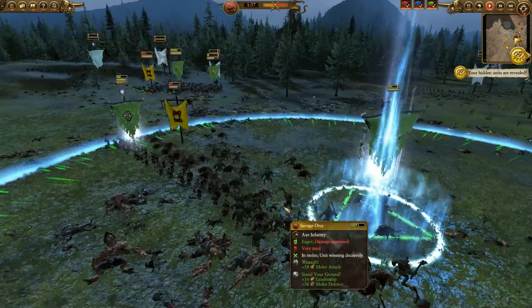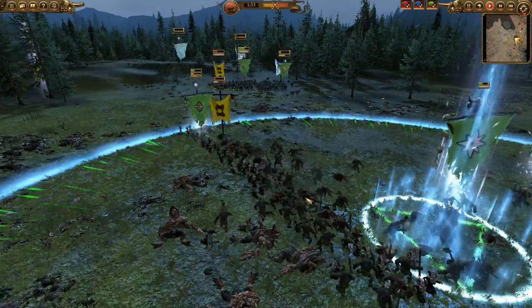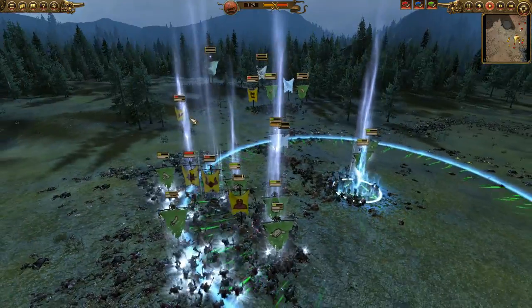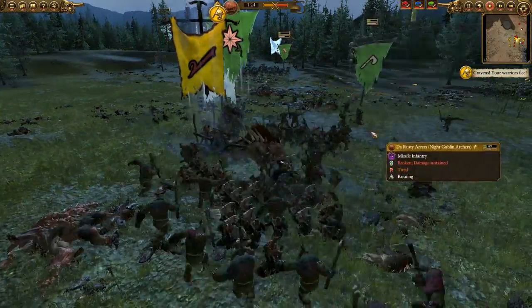Here you can see the Warhounds constantly pressuring, coming back to poor Rusty Airs — they're going to get eaten alive again. My Orc Warboss is going to try and get in here. But here comes the Bray Shaman with his chariot, going to run over some poor Greenskins.